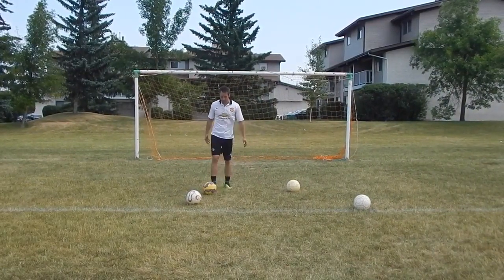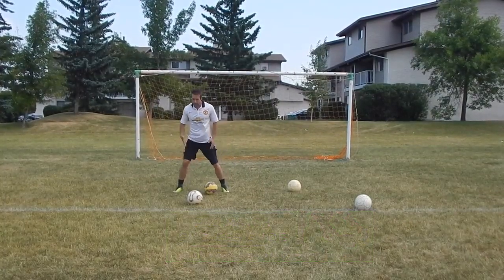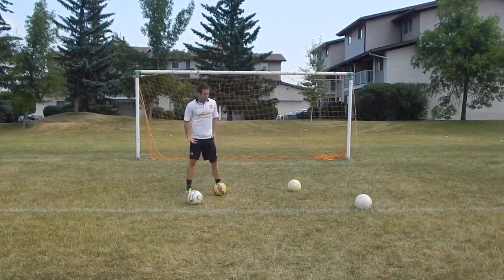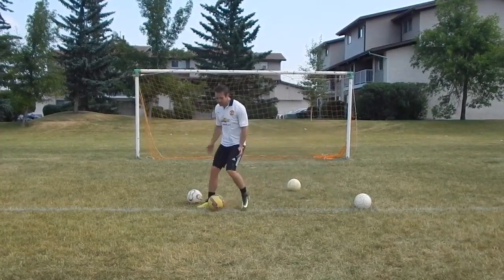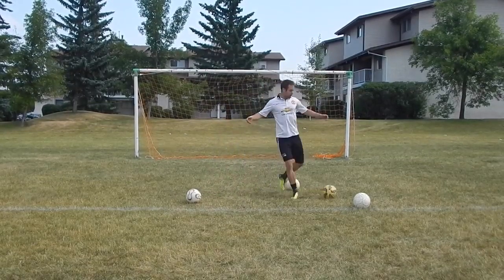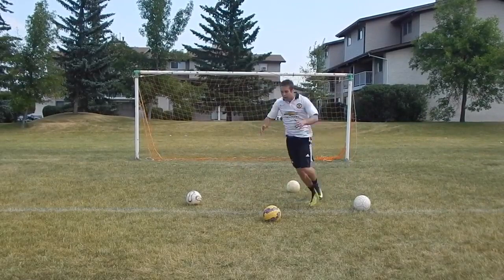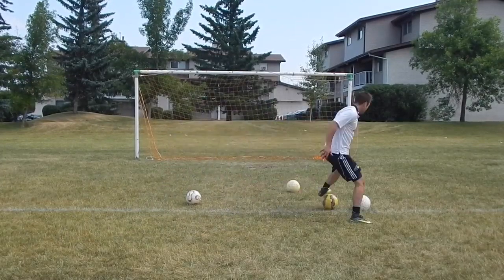Low center of gravity — why is this so important? When I'm lower to the ground, my knees are bent more, I'm more athletic and more explosive. I can push off and change direction quicker. If I'm about to be tackled, I can be stronger and more physical to block players off the ball. As far as dribbling, it really helps with your change of direction. If I'm cutting and I'm lower to the ground, I can change direction much sharper. If I'm standing up high, my balance takes me away from the ball and I'm just not as sharp and explosive. So really focus on staying low to the ground.